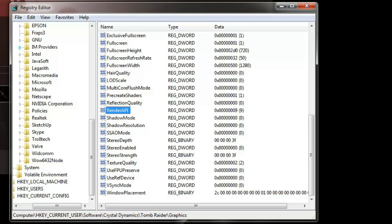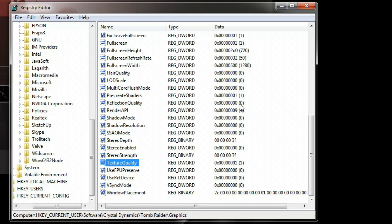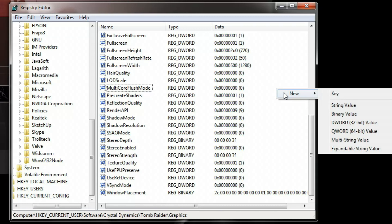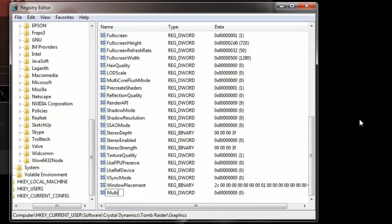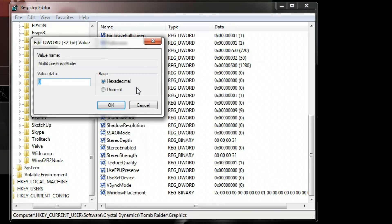Back to our Registry Editor. For some reason the low quality texture setting is not the lowest you can go. If you want, you can edit the texture quality registry value to 1 — it will not make a lot of visual difference but in my experience you can get a couple of extra frames in slow areas. Now, there is one value we can add here that according to the internet will make a difference in places like Shantytown by allowing the game to better utilize multiple cores on the CPU. The value is called Multicore Flush Mode. You probably do not have this value in your Tomb Raider registry, so you can add it by right-clicking on empty space, selecting New, and choosing New DWORD 32-bit value. Name your new value Multicore Flush Mode, then edit the value so it is equal to 1.